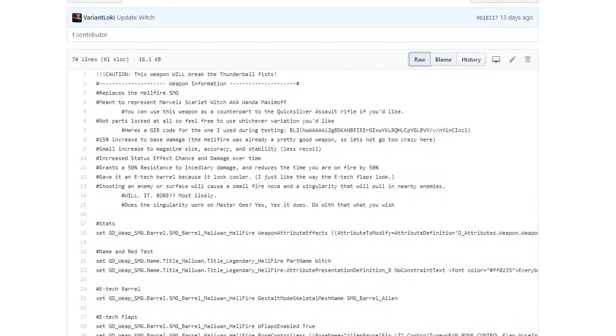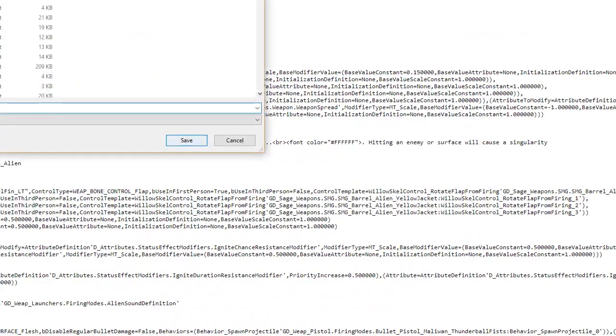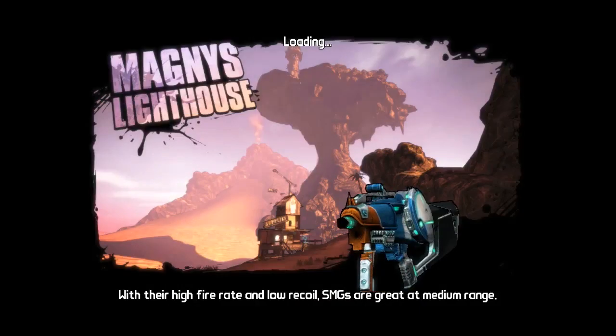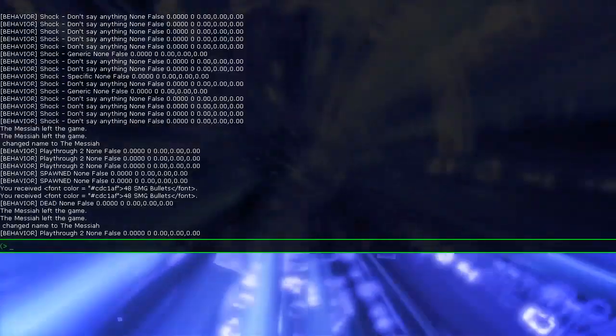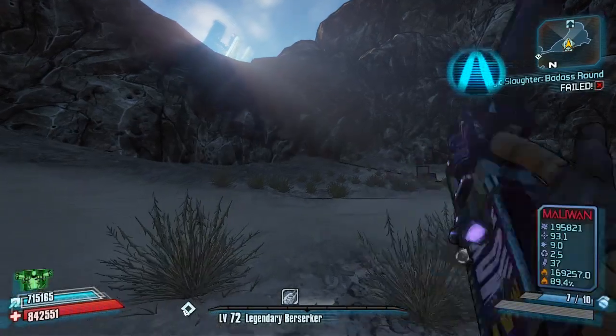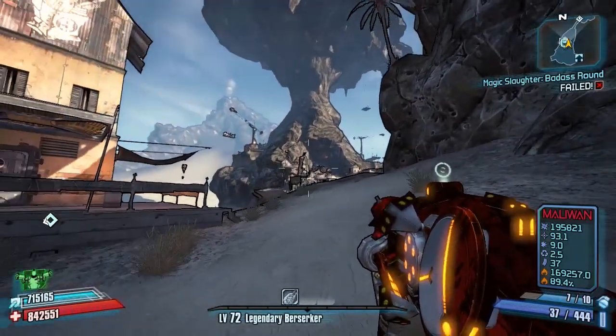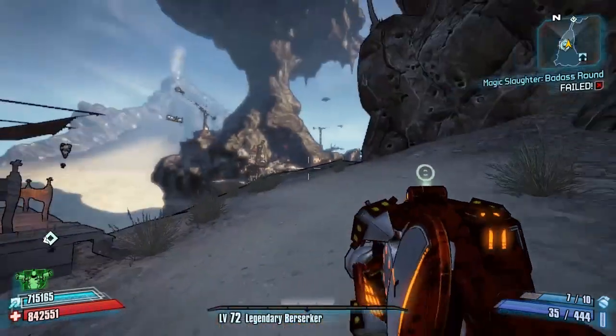Click on The Witch and that'll bring up the weapon's information page. All you have to do is click on the Raw tab, right-click and Save As, then save it into your Borderlands 2 Binaries folder. Remember what you saved it as, then log into the game and enable it using the console command — as I'm doing on screen right now — and that will change your Hellfire into this beast: The Witch.